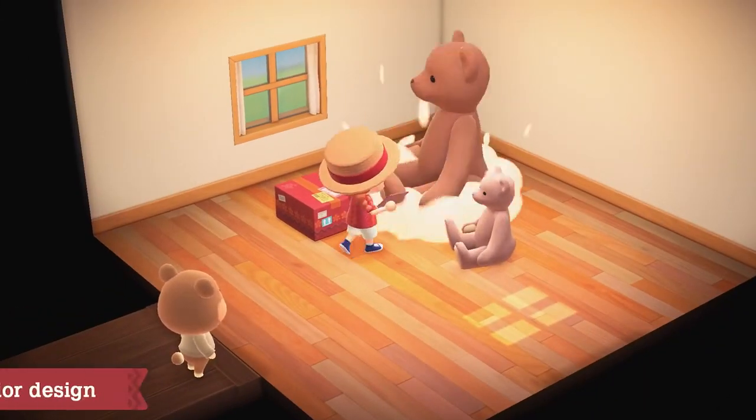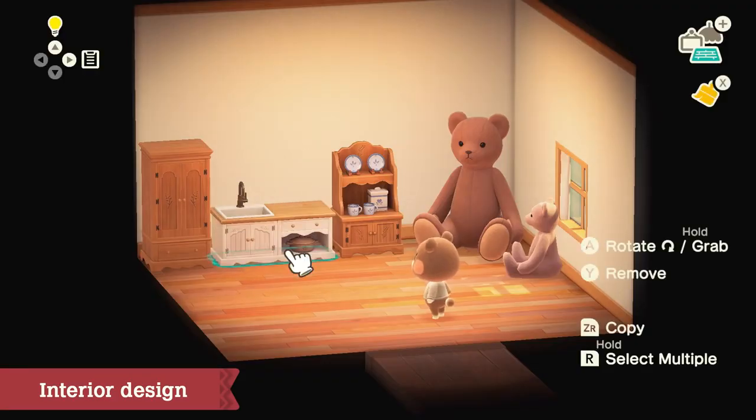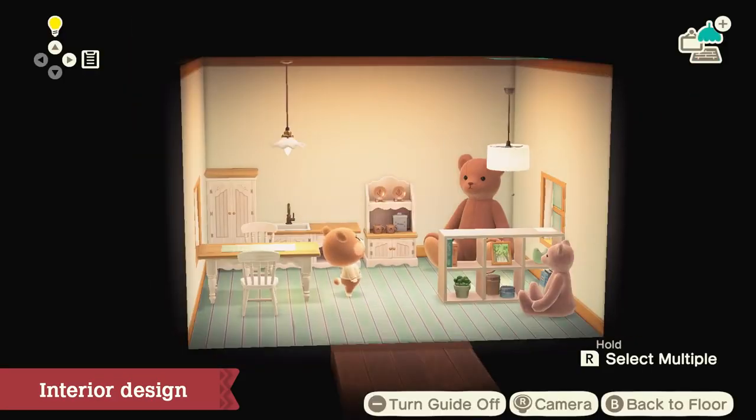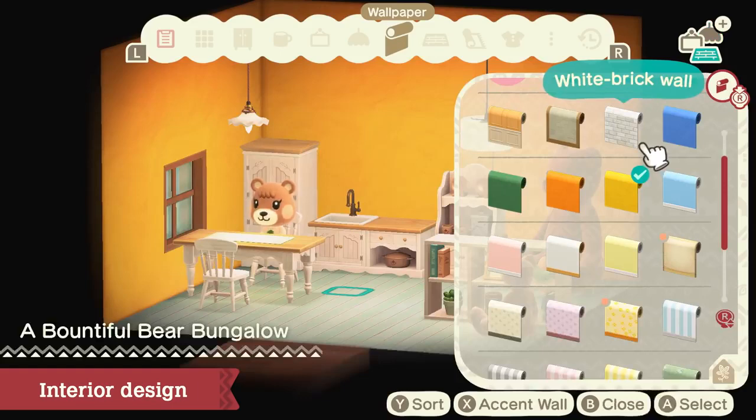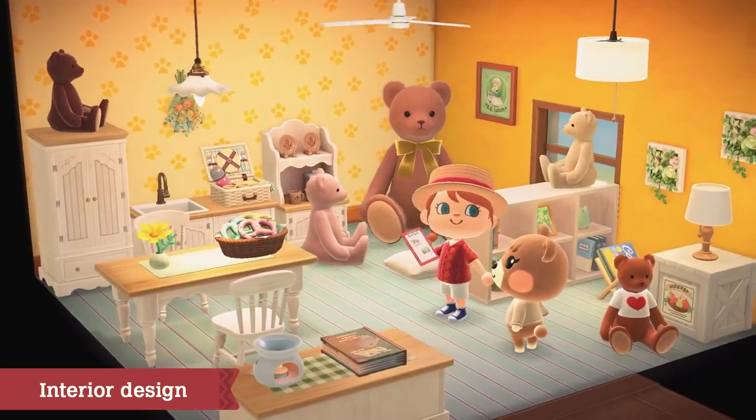Place the designated furniture requested by the client. After that, everything else is up to you. Create depth by adding lighting to the ceiling, and spice up a wall with some wallpaper as well. It looks fantastic!